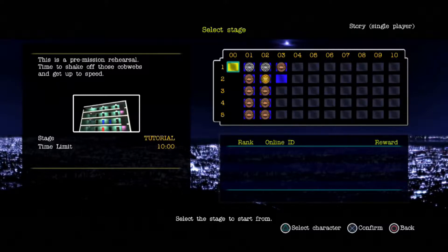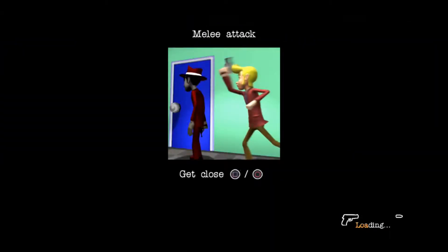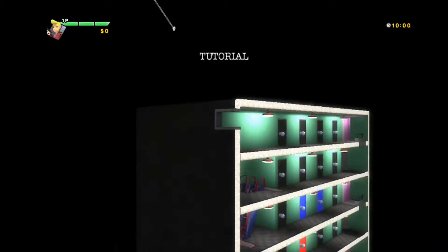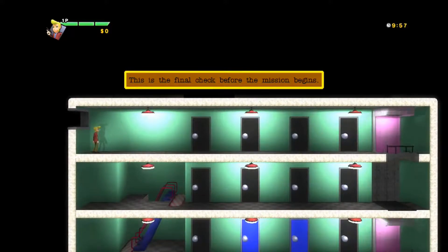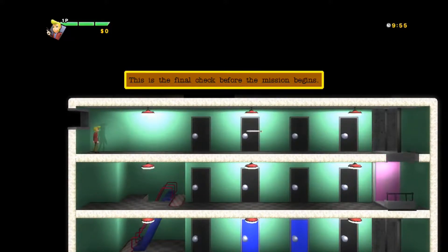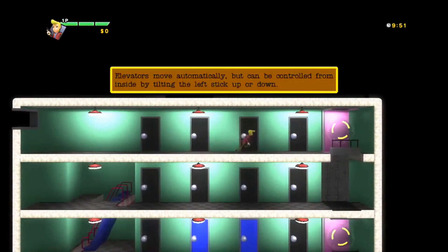This is the tutorial. It's got a timeline of 10 minutes. Alright, why not? Get close and you can melee attack — that's something new. This is the final check before the mission begins. There's a gun, there's a jump. Look at the way he runs.